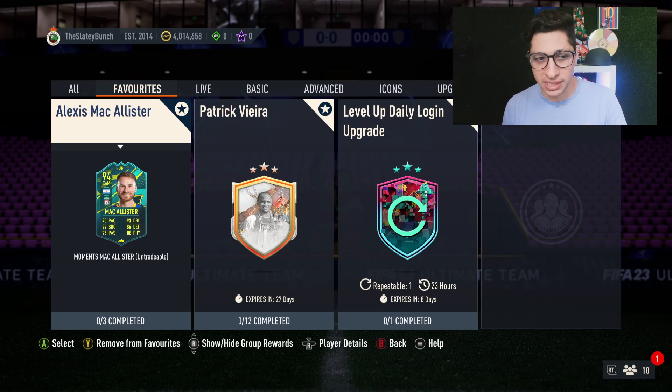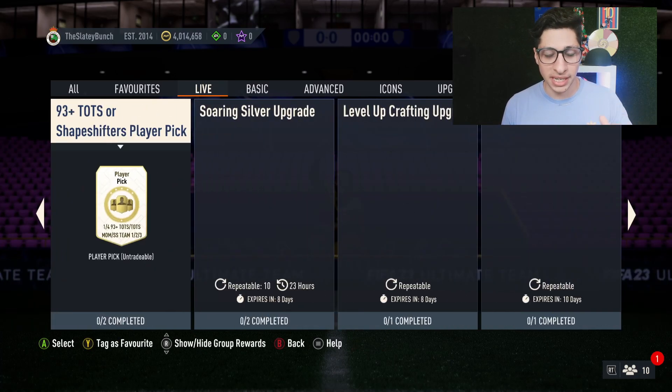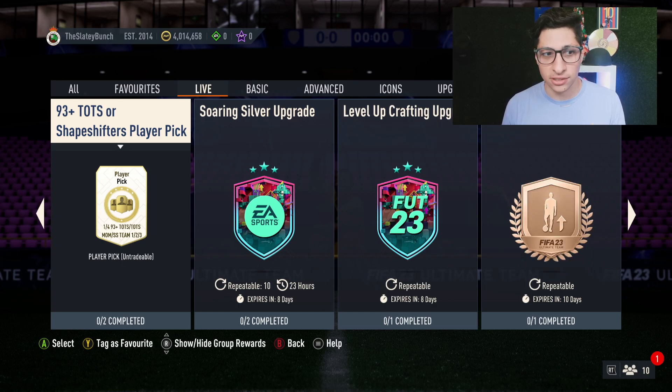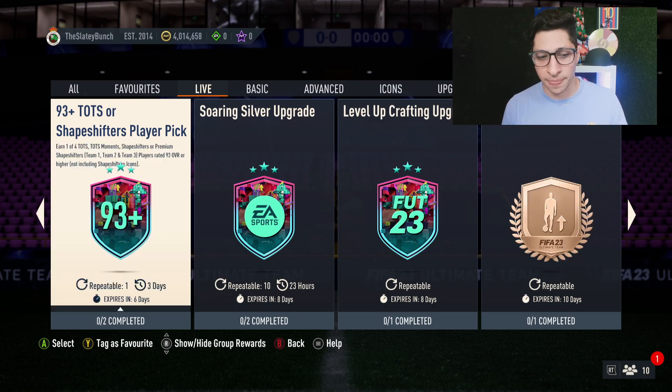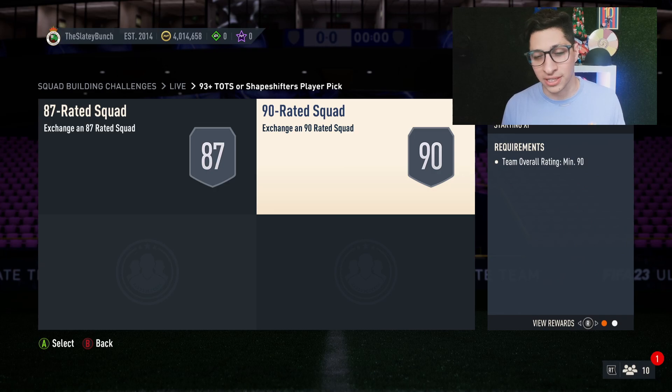I have not looked at these actual SBC segments or player cards, so we're going to do this pretty organically. The 93 Plus TOTS or Shades player pick has regened — it's available to you once over the next three days, then it'll reset. It's the same SBC as before, but instead of an 88 and 90 rated team, it's an 87 and a 90 rated team, which really isn't a dramatic difference. I would personally pass on this because now we're getting player SBCs that are really great — you could use this fodder to guarantee yourself a great card, whether it's Bombing Yang or Alexis McAllister.